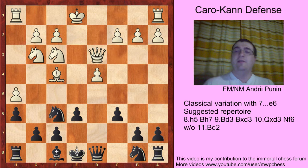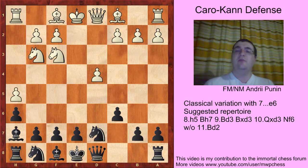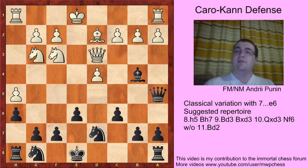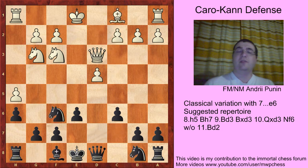Now I'll explain why we play e6 on move seven. If we play Nd7: h5 Bh7 Bd3 Bxd3 Qxd3 Be6 Bf4 Qa5 Bd2 Bb4 — that's the line — c3 Ba7 c4 and Qc7. It's a complex position; objectively white has no advantage. White sometimes plays d5, and it can be called a forced draw. So why not skip this theory by playing our move? After Bf4, we just play Bd6 — zero problems for black.